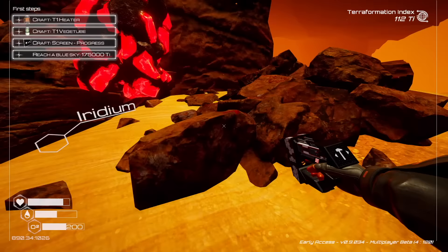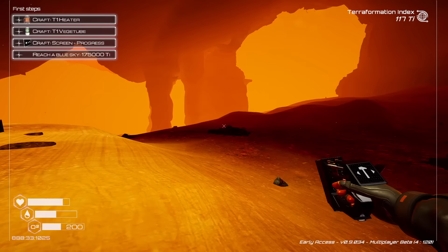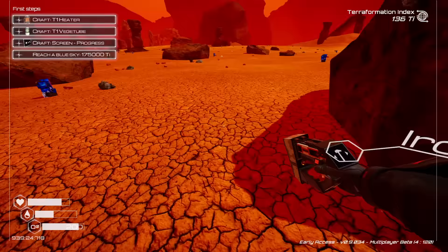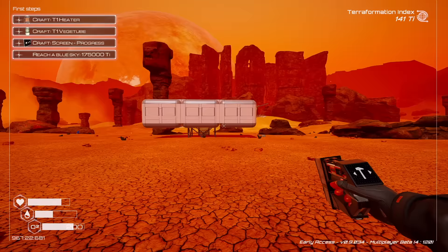Let's get a couple of iridium from the cave. It's a good thing I made that oxygen tank. Another option would have been to craft a living compartment and a living compartment door right at the entrance of the cave - we could have just popped in there, refilled our oxygen, and then proceeded into the cave. So that's always a great option when you're out exploring - make sure you have enough resources to craft a living compartment and door so you can just go inside and breathe again.